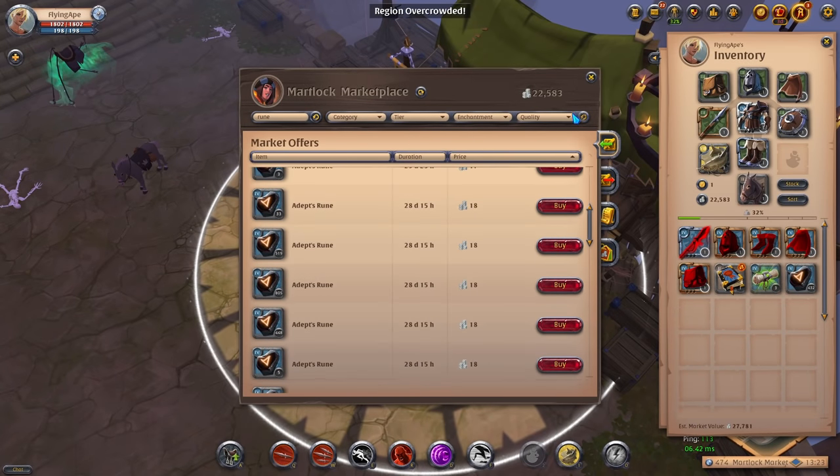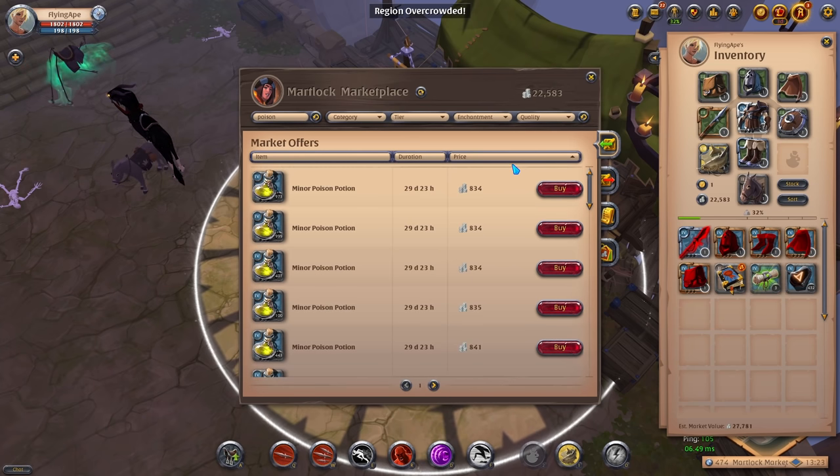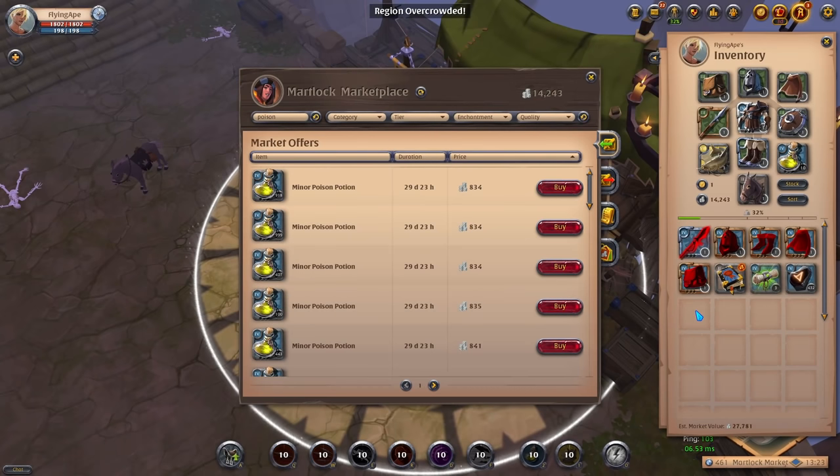We still have some silver remaining, so what we can do now is buy poison potions. Just type in 'poison' and you'll see they cost about 800 to 900 silver each. Buy about 10 of them — these will help enormously with scaling bosses.